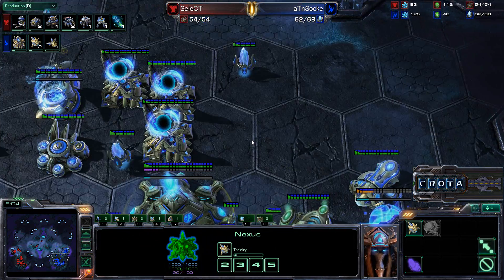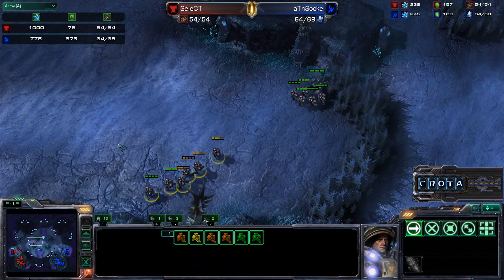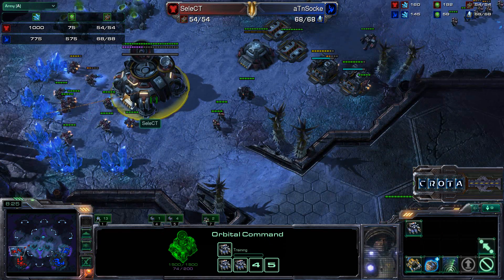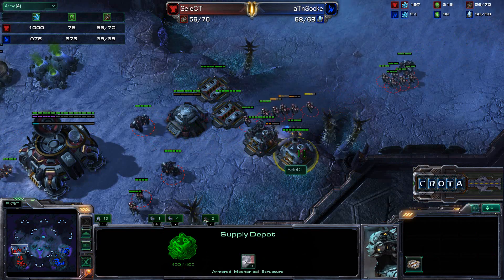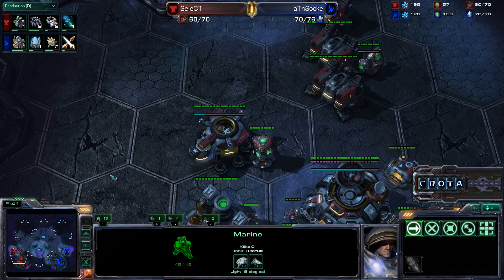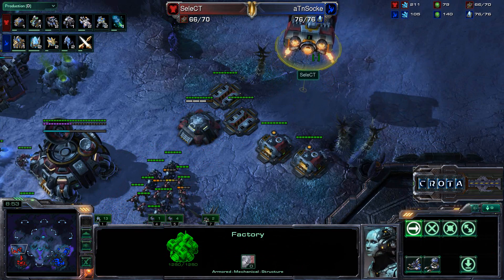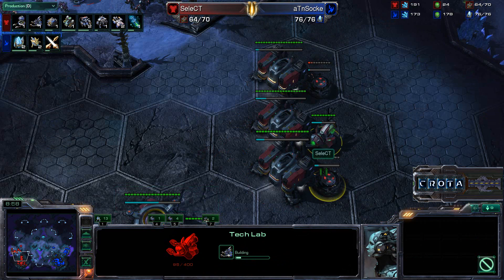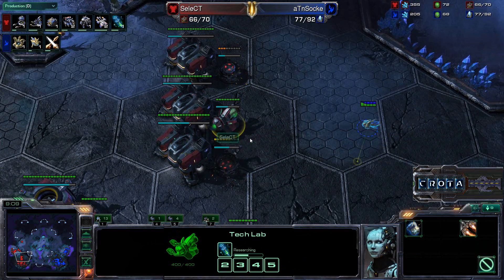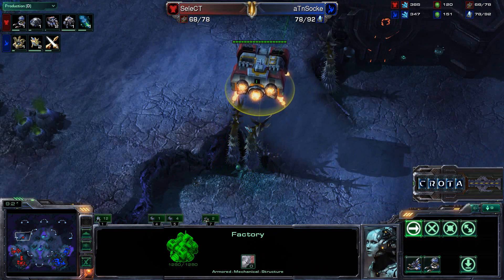Chrono Boost still pumping out workers, now Chrono Boosting the Observers. More Observers being added. The Terran army is gas-light, sitting on 1,000 minerals — about 1,075 versus 1,350 in total resources. Select is building Supply Depots at the front door, perhaps to wall up. We're going into a Reactor Starport, and a Factory is flying out to midfield to gain sight. This will help Select get Stim and Combat Shield. Zoke now has an Observer inside the base and will make very good use of scouting information.